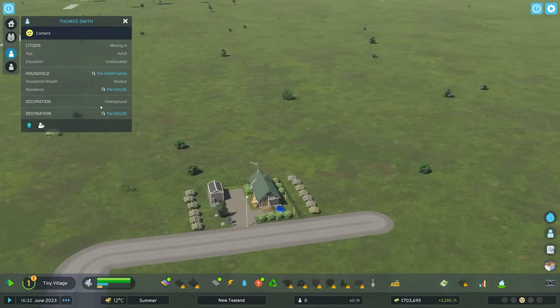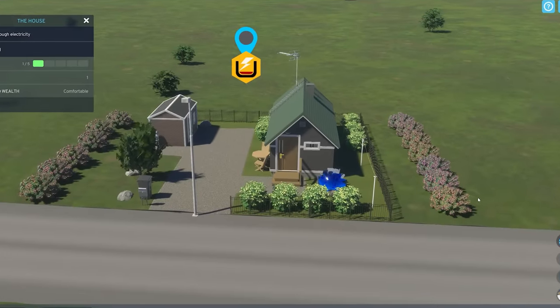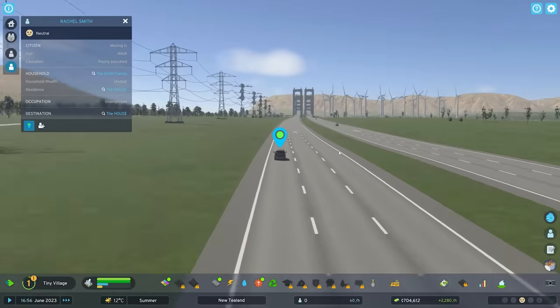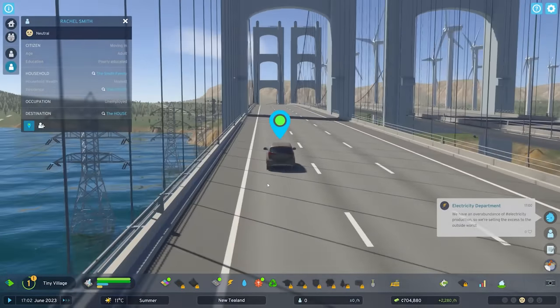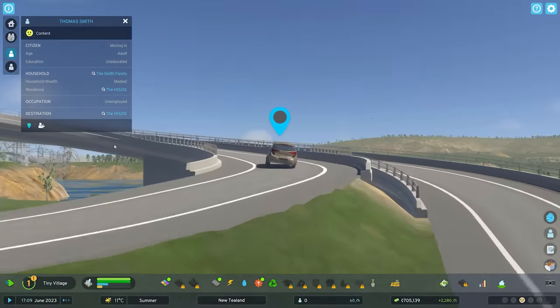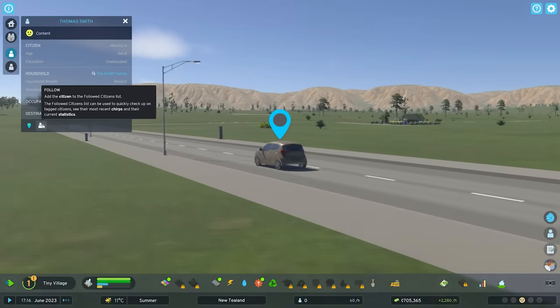And our first family are actually moving in — Thomas and Rachel Smith. Two fully grown adults with a modest wealth, moving into a city designed to be just for them. And look, here they are coming now, rocketing down the highway. Those lovely wind turbines coming into view — they're the source of our city's prosperity, my friends, as this is our first and only family. Welcome to the street that you'll be living the rest of your life on. I hope you're comfortable.